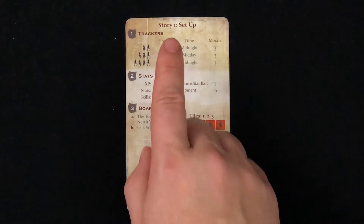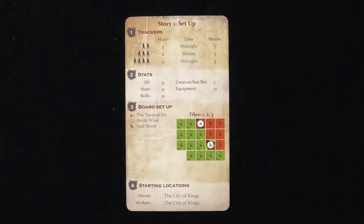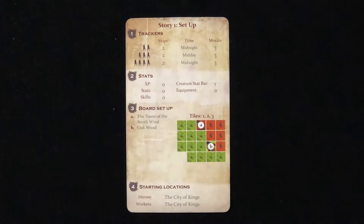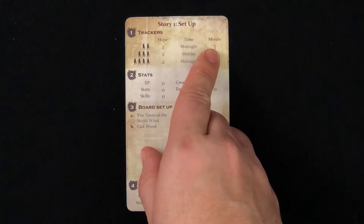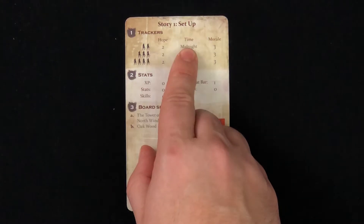Now we go back to the top of the setup card. Step 1 will determine how much hope, time, and morale we start with based on the number of players. For this example with two players, we would set our hope to 2, our morale to 3, and our time to midnight.